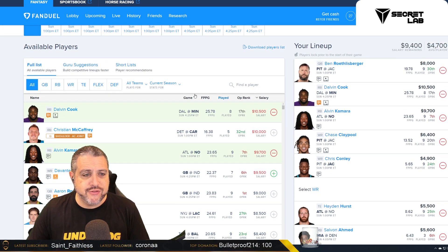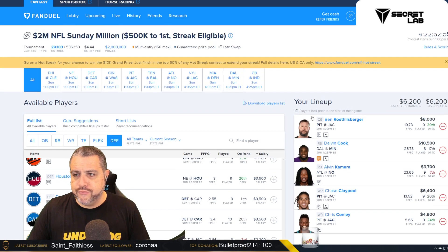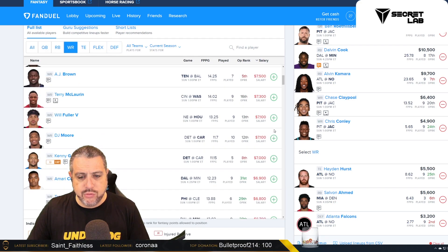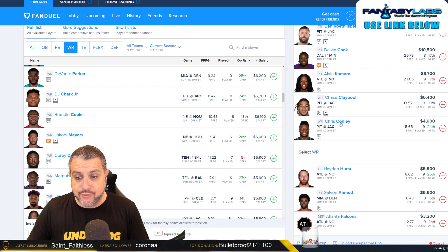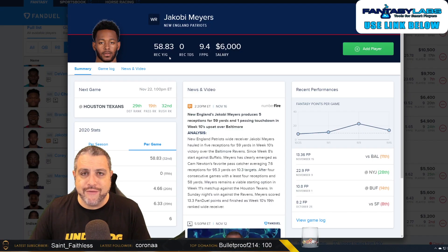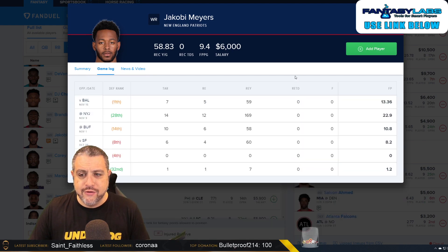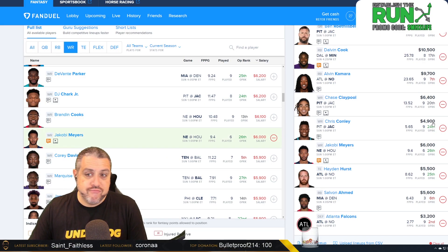That leaves us with an average of $4,700. I'm going to plug in a cheap defense just for the sake of getting this lineup done — fine, that leaves me with $6,200. Let's see what's remaining at $6,200 and see if we can find a one-off with a little bit of volume. You could afford DJ Chark and go with a different punt play, or you could double-stack. Brandon Cooks as a one-off — good bounce-back week for him assuming no weather. And Jacoby Myers on the other side has seen essentially 40-plus percent of the targets for New England at $6K. We're looking for 11 to 14 points out of him, and he's done exactly that with an absolute boatload of targets headed his way.